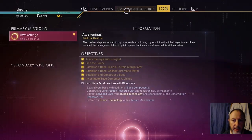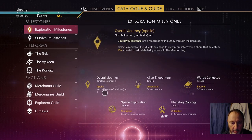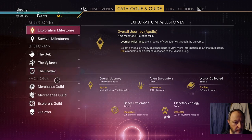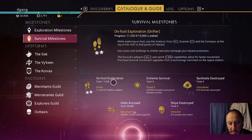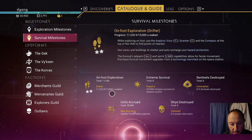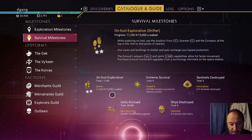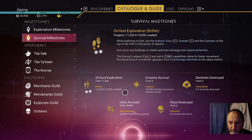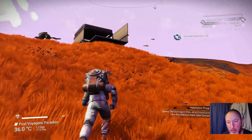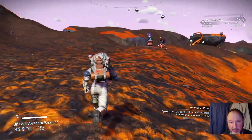You should also know that I got on-foot exploration, Drifter, two stars. I'll need to get another $3,700 to reach the $15,000 for the next milestone. You need milestones in order to do the Atlas quest, and you can also trade them in for nanites on the anomaly.